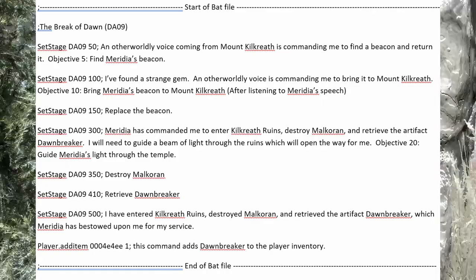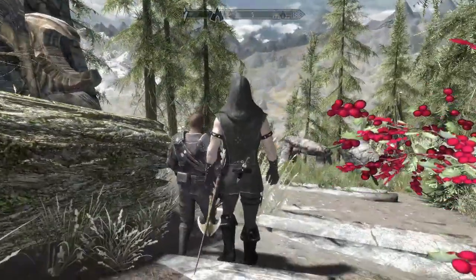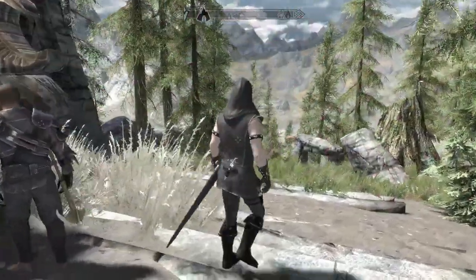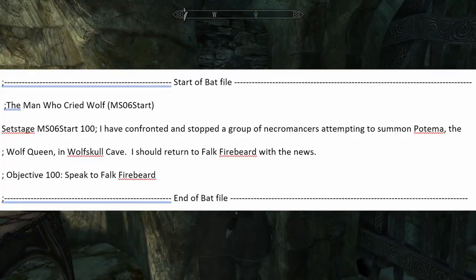The player is teleported to Meridia's statue. The bat file completes the quest and removes it from the player's active quest inventory. You do not get any treasure available in the quest. You may have already begun a quest and set some of the original stages — the bat file will work as intended anyway.